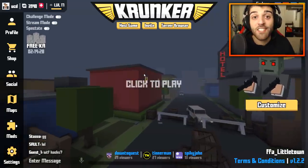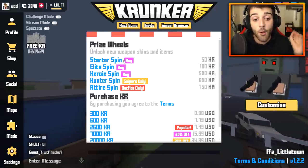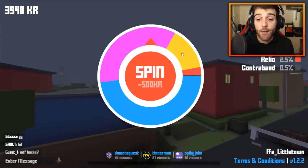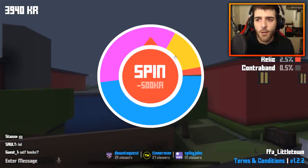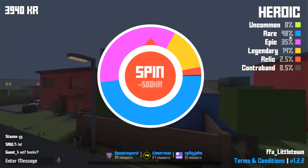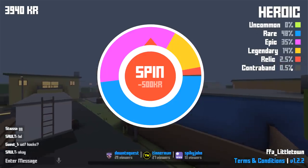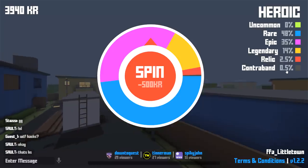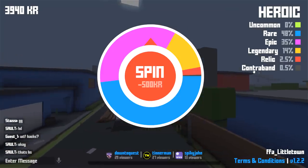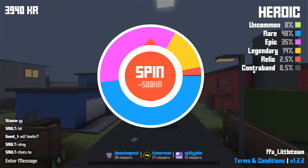Alright, I think I've done enough talking — let's go and spend those Krunker points. The heroic spin has had a bit of a change. Before there was a 1% chance of getting an uncommon, but now uncommon is 0%. However, contraband — a new type of skin — is 0.5%. These are animated skins, they look so so cool and I'm fingers crossed I can pull one today.